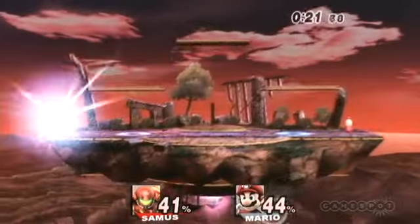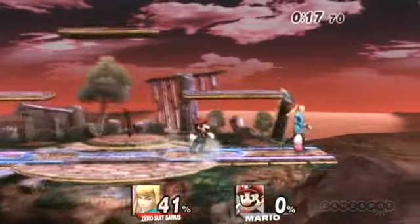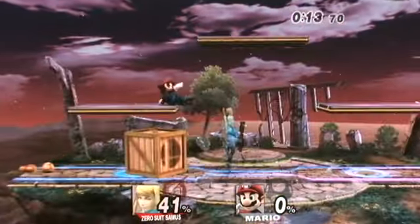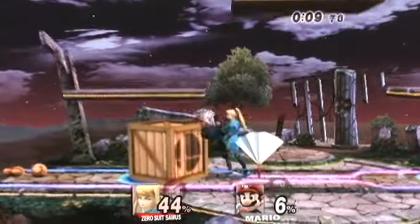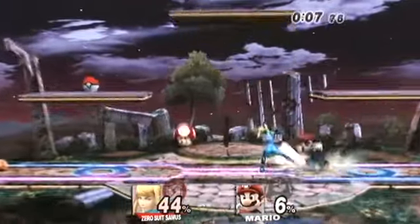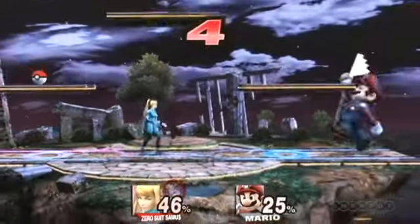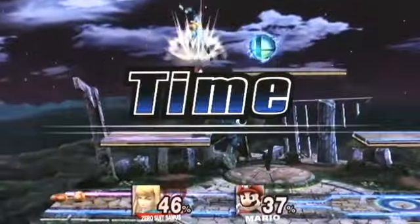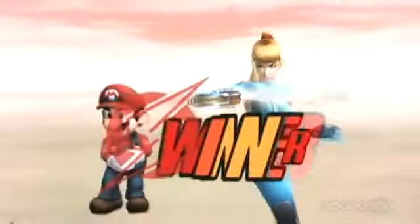With Samus, she turns into Zero Suit Samus right afterwards. Different final smashes have different effects — some of them are automatically just going to rain absolute terror down on everyone, others you actually have to do stuff. That particular one, I had to get lined up on the side of the screen, make sure he was going to be in my horizontal path, and then unleash it. You can actually see the pieces of her armor fell off — you can pick those up and huck them around at people.